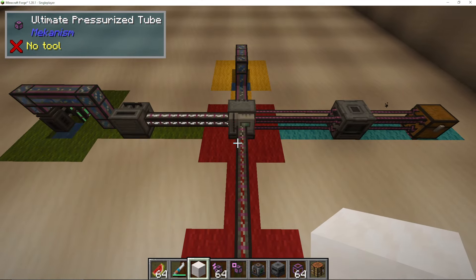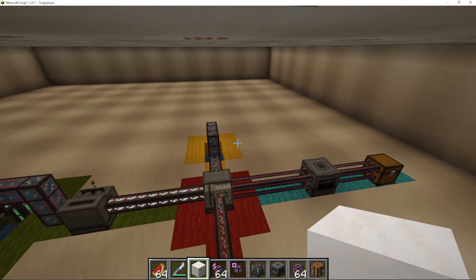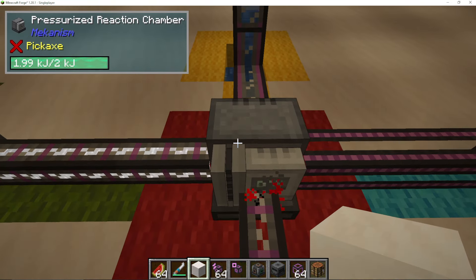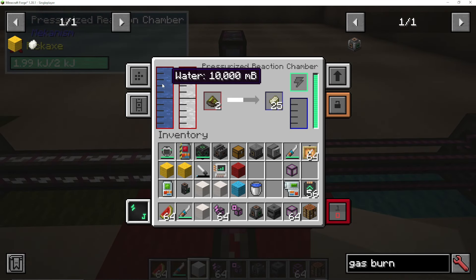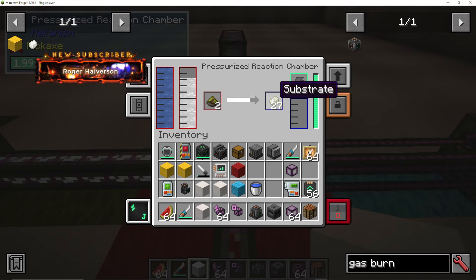To get this red route, which is our final output, we need to get some things from the green, the yellow, and the blue route. In our pressurized reaction chamber, we are using hydrogen, water, and biofuel to make substrate. We don't care about the substrate for the purpose of this video — you can actually discard this. What we want is the Ethylene that is the byproduct.